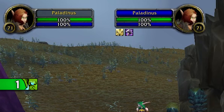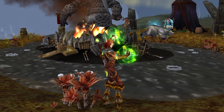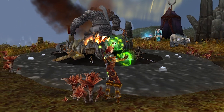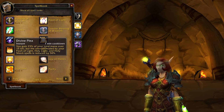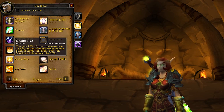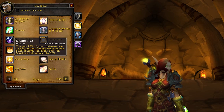At level 71 you definitely want to go back to the class trainer, so set your hearthstone somewhere you are levelling because you want to go back and get Divine Plea. It really doesn't matter what spec you are playing — Divine Plea is a very useful cooldown that's going to maintain your mana, even for Ret and Proc spec.